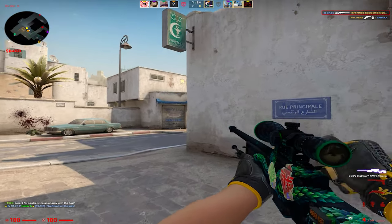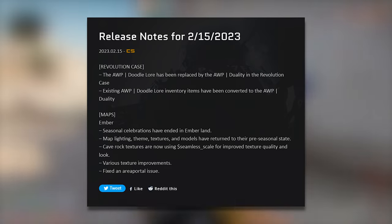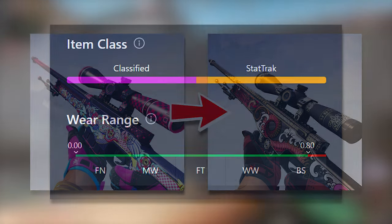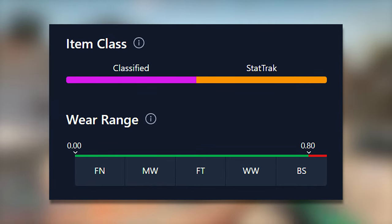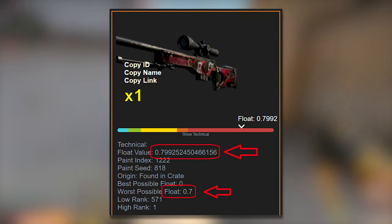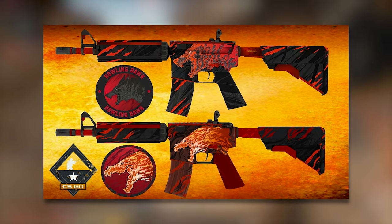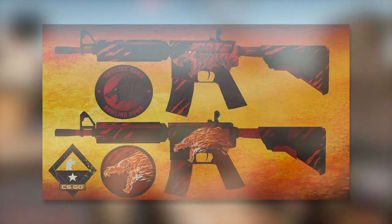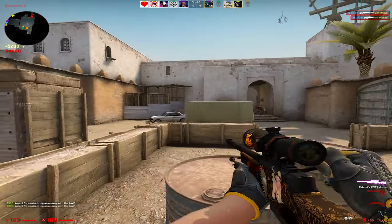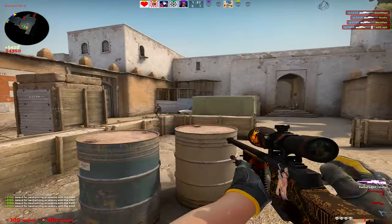If you're confused, the reason there are skins that go above the current float cap is because when Valve dropped this update yesterday, they just decided to swap out all DoodleLore skins with the Duality. Because the DoodleLore has a float cap 0.10 higher than the Duality, any DoodleLore skins unboxed with a higher float were changed over. They didn't get removed or deleted. A lot of people thought they might become contraband skins, but that didn't happen either — and we most likely will never see another contraband skin because Valve doesn't want to encourage copyright infringement.